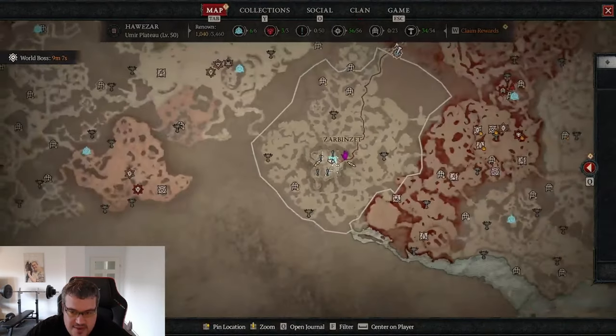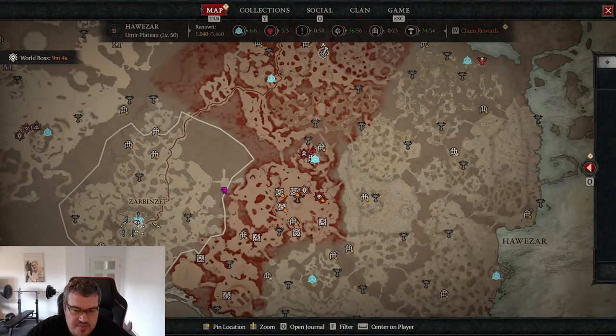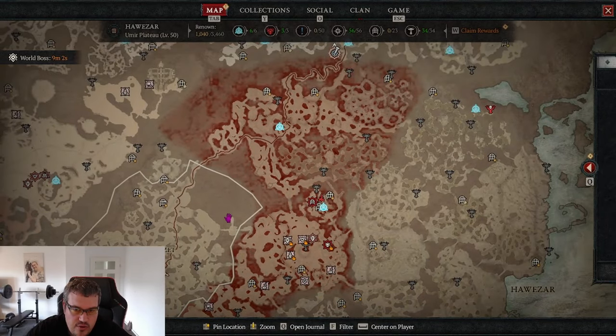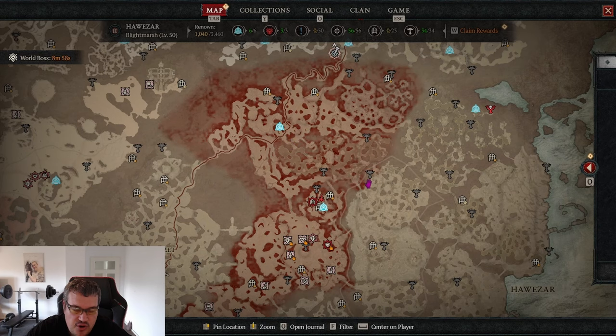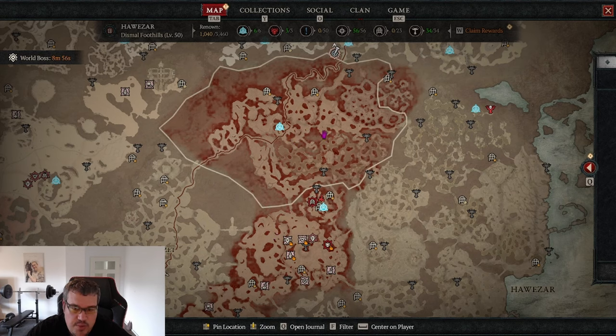One downside of the PTR is there's no easy way to get all the new temper recipes right away. If you want to farm temper recipes, I highly recommend going to Helltide and doing Blood Maiden over and over — that was the fastest way for me to get all the new tempers to actually try the builds I want to try.